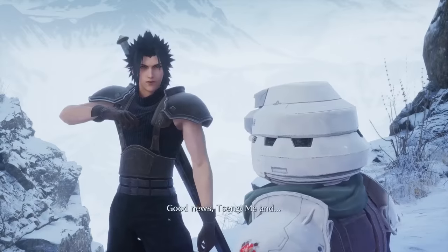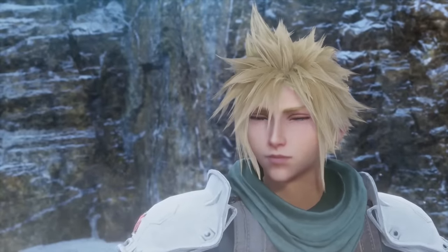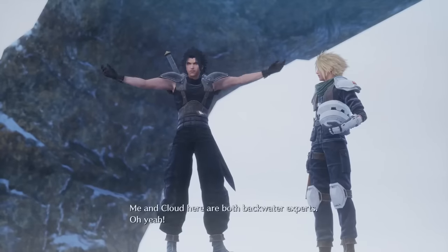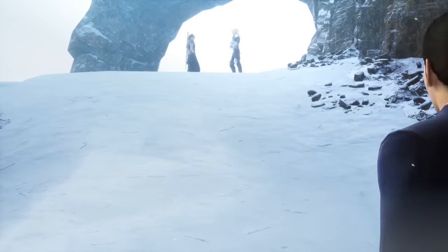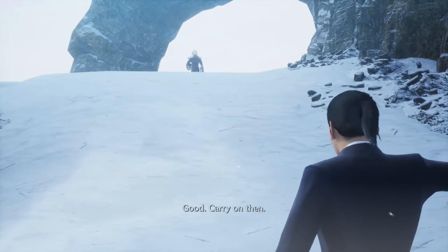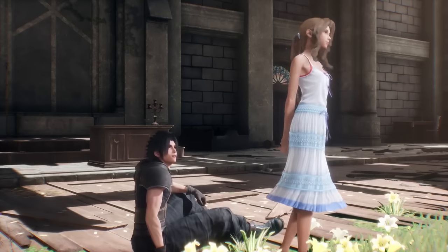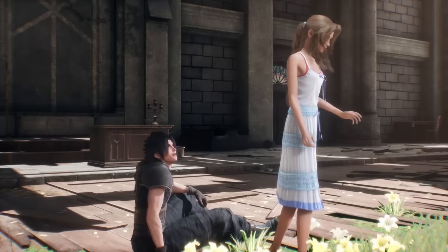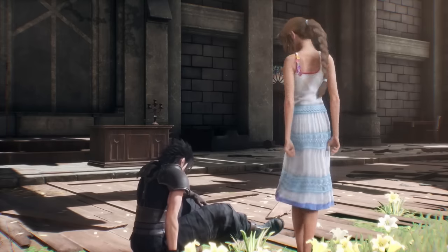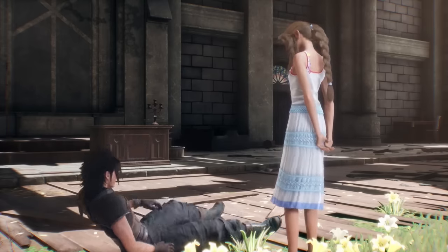Given how heavily Final Fantasy VII Remake played with the expectations of fans, I was curious to see if Square Enix was going to adjust Crisis Core's storyline at all to account for some of the more surprising changes that had occurred, particularly in regards to Zack. However, the main story is identical to what was told in the original game. A big change doesn't exactly feel necessary either — just like the original Final Fantasy VII's plot feeds into the changes that occur in Remake, so too does Crisis Core's, and its story still feels like the most integral entry in the compilation of Final Fantasy VII outside of the first game.